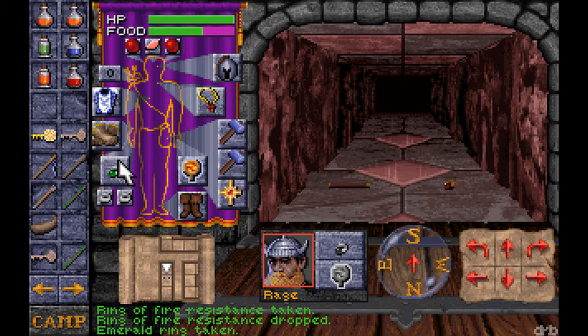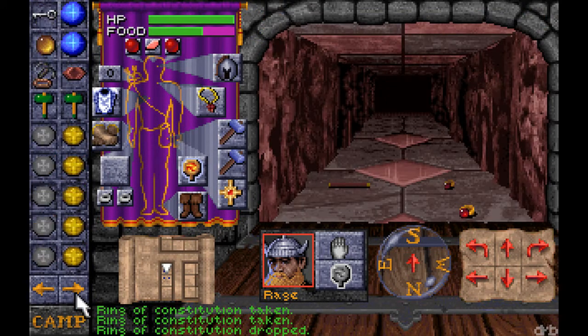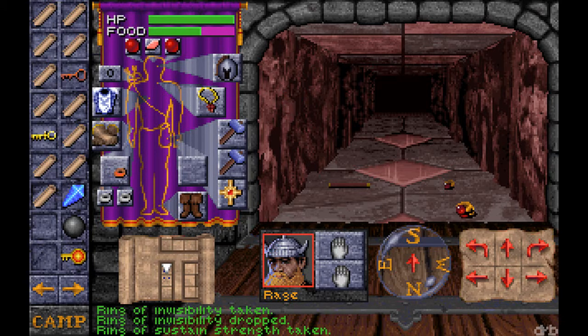Seen that one. I wonder how many charges are left on them here. Emerald Ring — Constitution. Where's that? I want the Copper Ring. This one's Ring of Invisibility — I know what that is. Ring of Sustained Strength. I wonder if that means you can't be debuffed. That was Copper.